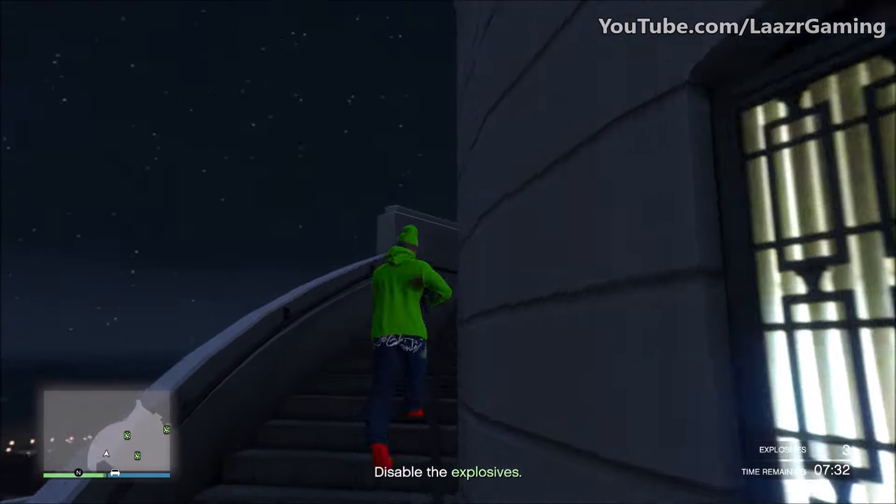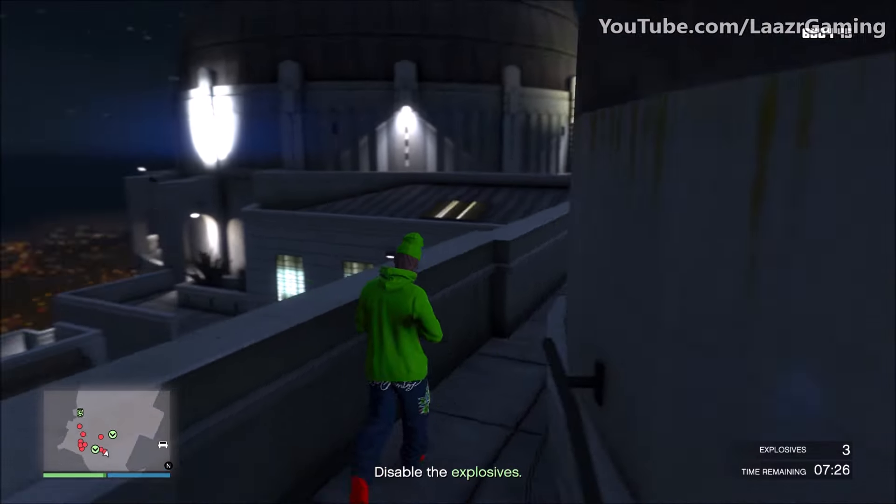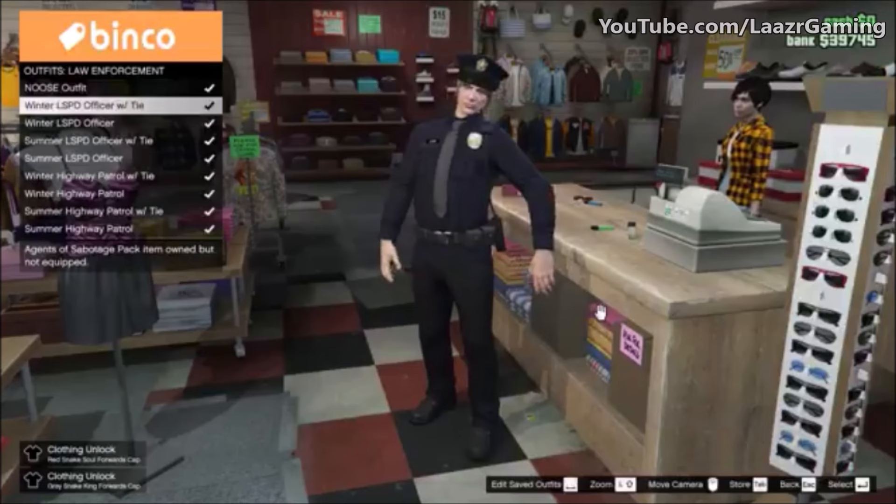Thanks to a data miner known as Arthur 1781, we do have gameplay of what these police outfits are going to look like. As you guys can see on screen, the first police outfit that Rockstar Games will be releasing in the coming weeks will be known as the Winter LSPD Officer with a tie. We've got the classic LSPD uniform — the badge, the hat with the badge, the belt, walkie-talkie, and what looks to be a name badge. Rockstar Games ended up blacklisting this outfit, as I mentioned in a previous video, because this was a sign they did plan on releasing it eventually.